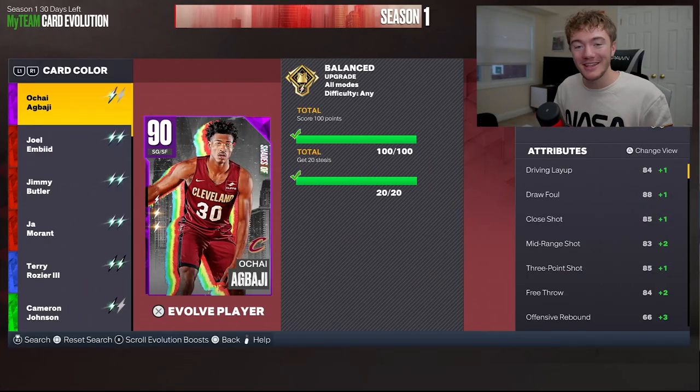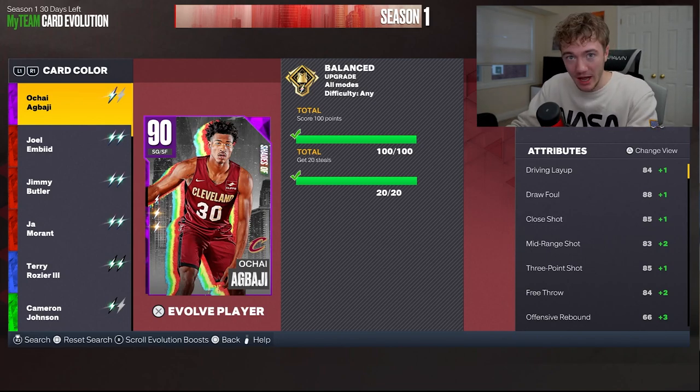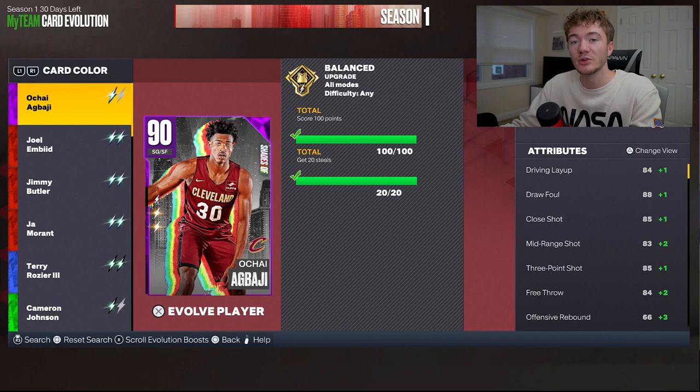Here's the best way to Evo up Sapphire OJ Abadji all the way up to Diamond. As you can see right here on the screen, I have the Amethyst already done — 100 points and 20 Steals. We're going to talk about how to get the points and how to get the Steals, and I'll have a little section talking about them. I have a full video on Steals down in the comment section below, so if you feel there's not enough information here, go check that out.